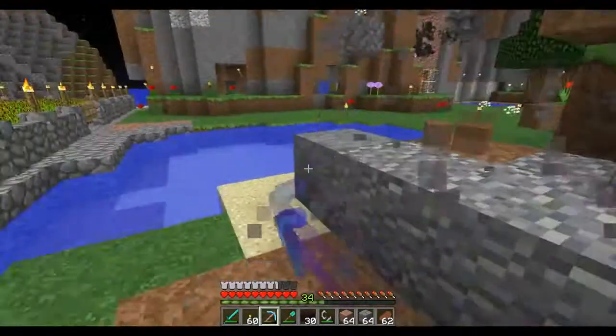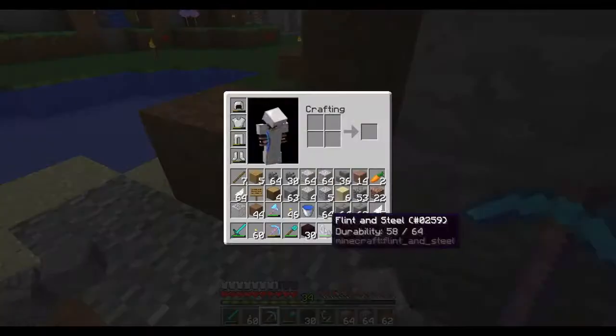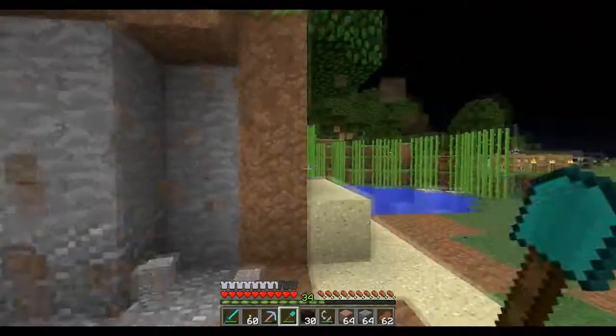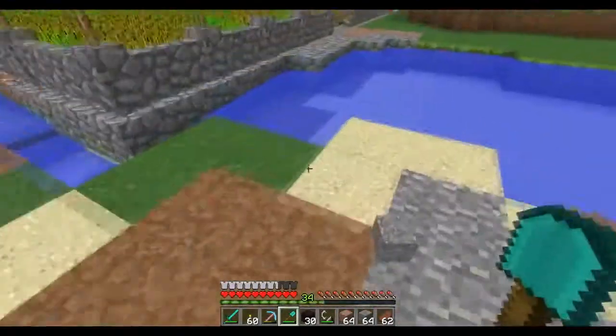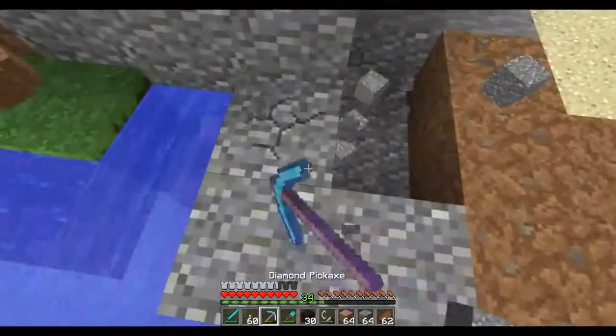I kind of want to make the outside of the walkway like polished granite, and then the inside of the walkway will be like random blocks of stone, stone brick, cobblestone and all that. So let me take out this junk right here and mine this out.